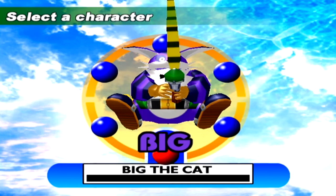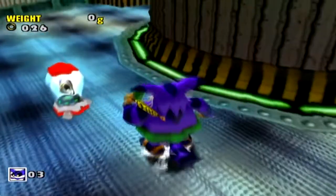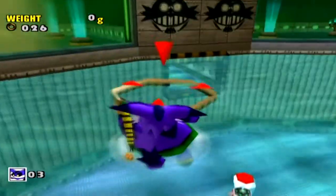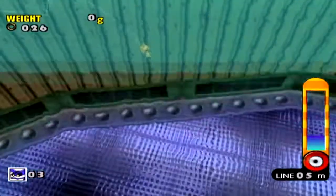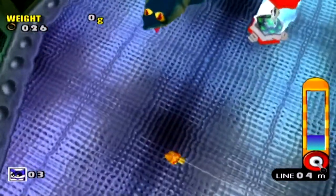Here's the one that everyone hates - the granddaddy of them all. Big's B-rank missions require you to catch a 1,000 gram fish and then Froggy, and his A-rank missions require you to catch a 2,000 gram fish and then Froggy. It's kind of hard to tell sometimes whether the fish are 1,000 or 2,000 grams. What you can do is measure them against Big's stomach - if they are about as wide as the white spot on Big's stomach or longer than his body, like this shark in the water here, they're going to be either close to or over 2,000 grams.